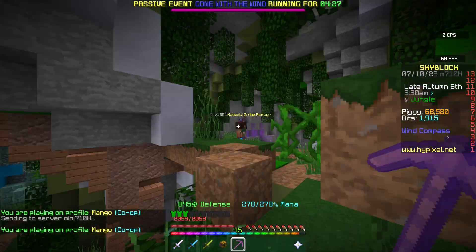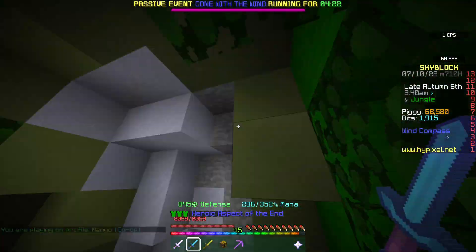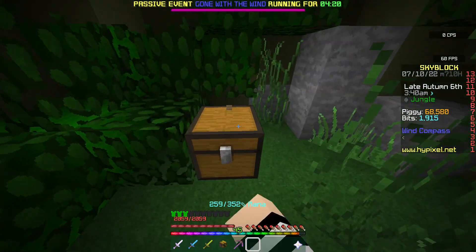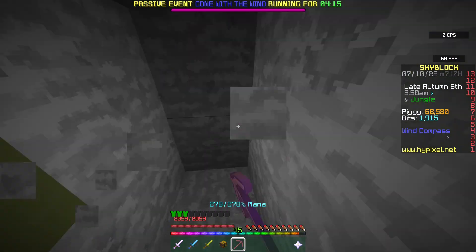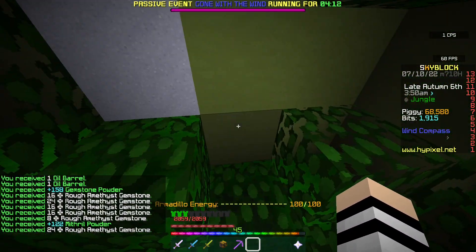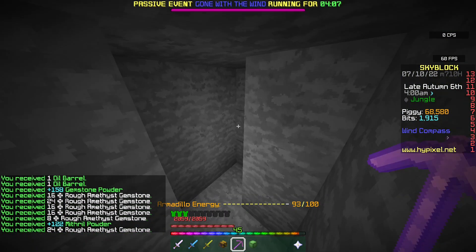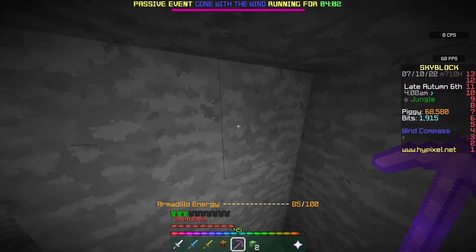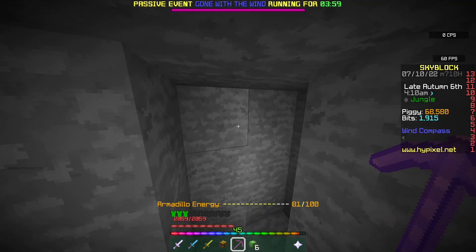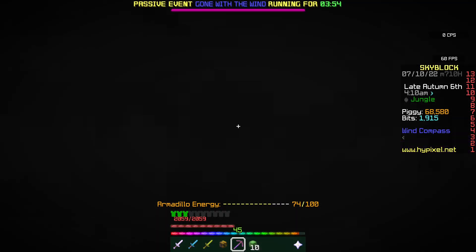Stay away from the mobs here because they are very dangerous and will kill you if you're not careful. There are a lot of them, but what you do is mine into the wall, get on your armadillo pet, and ride into the wall — it will break the blocks for you. Just hold up the jungle pickaxe and it will mine everything for you. You'll see we're collecting sludge juice while doing this, and you sell that sludge juice to the bazaar to make a ton of coins. I'm going to do this for 5 minutes and see how much money we make.